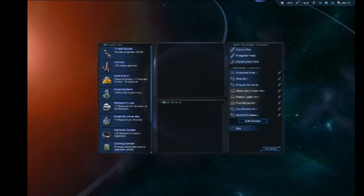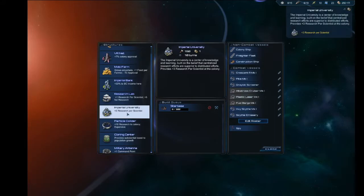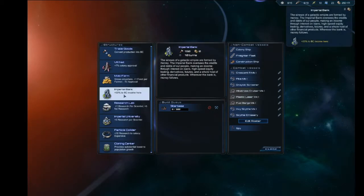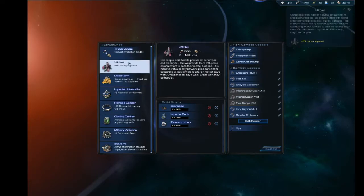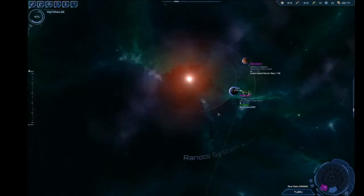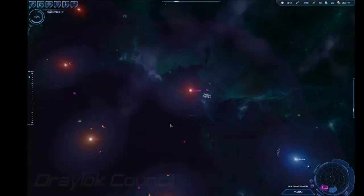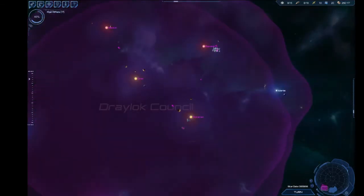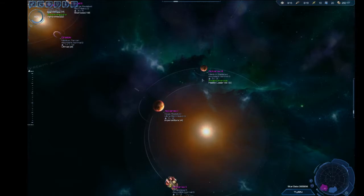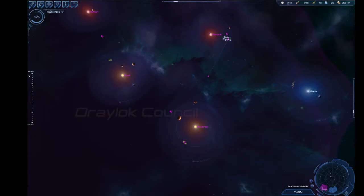Get dunked! You don't have any construction — whoops. Immediately Starbase, material bank, research lab, VR net, university, antenna, and trade goods. We actually need to make quite a few more Corvettes — we've lost all of them. We're down to three Corvettes.